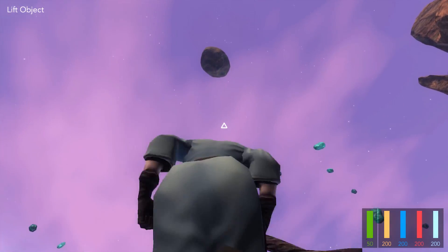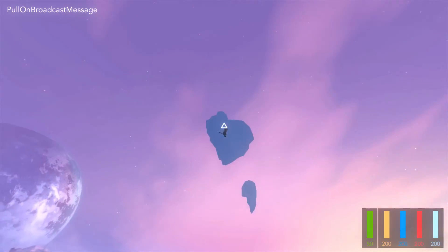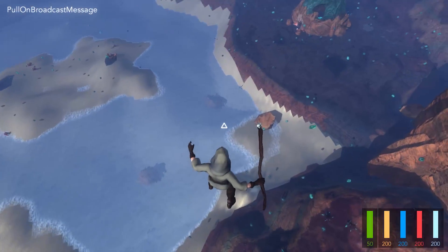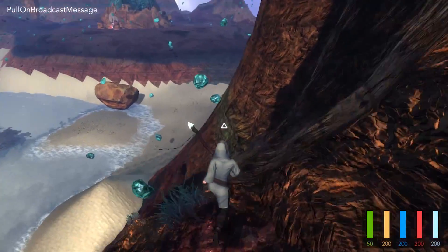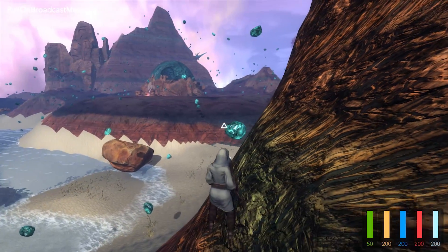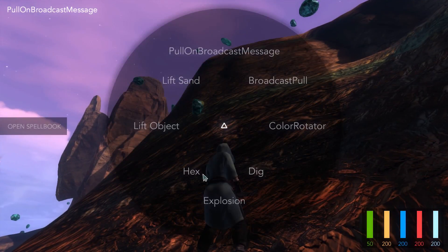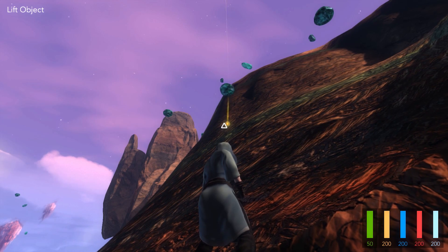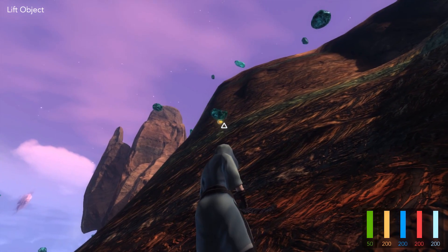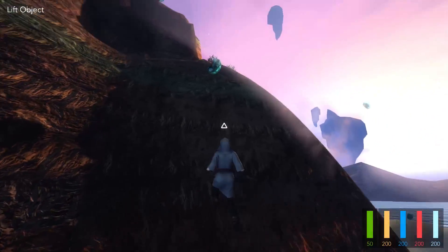Let's see if we can have the object land on us — and it did, and that's what happens when you die: you just fall back into the world. It's still a work in progress. The pull broadcast reset my spell to lift object, and you can see that the pull broadcast also has that kind of sticky effect to it.